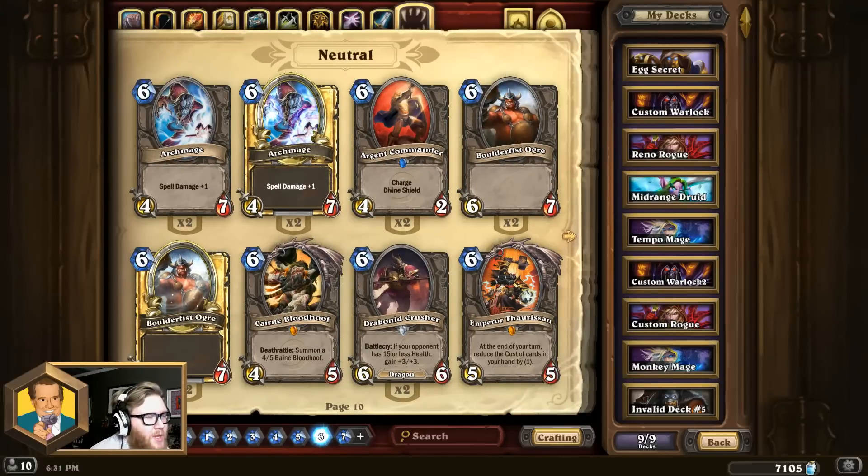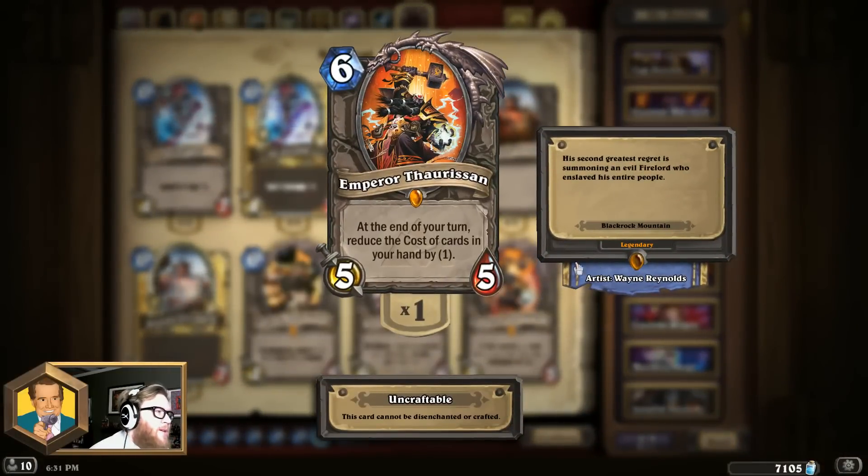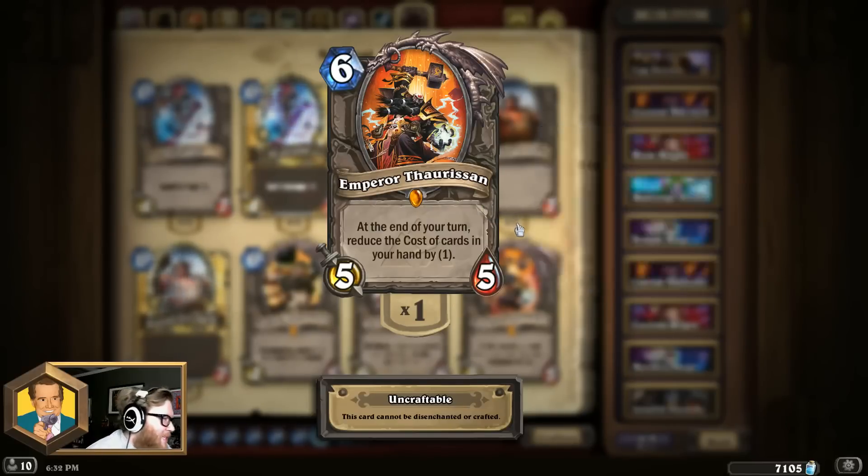The top two cards can fit into almost any deck at any time and still work. At number 2 is Emperor Thaurissan — a 6-mana 5-5 with an insane effect: at the end of your turn, reduce the cost of cards in your hand by one. There are hardly any cards that offer more tempo than Emperor Thaurissan can offer. All those cost reductions allow you to make big plays on future turns and do things that would otherwise seem impossible. He enables combos, gives you lots of value, has a good body, and functions almost like a taunt since opponents must deal with him immediately. This card is indisputably good and works in almost any deck except perhaps the very fastest.